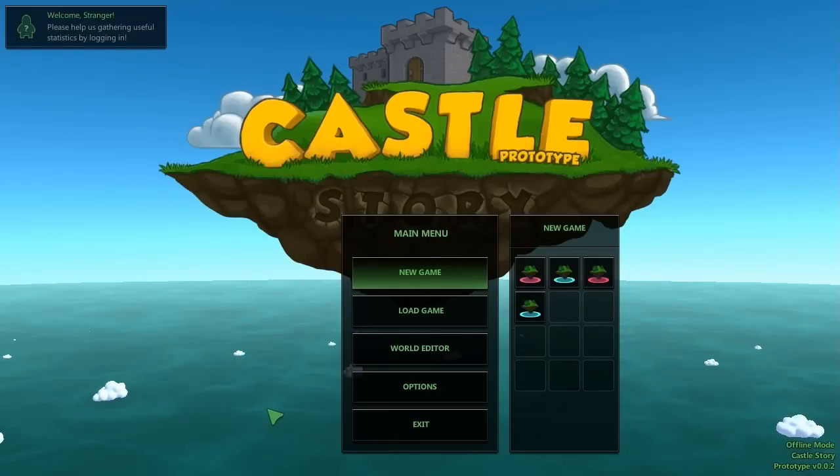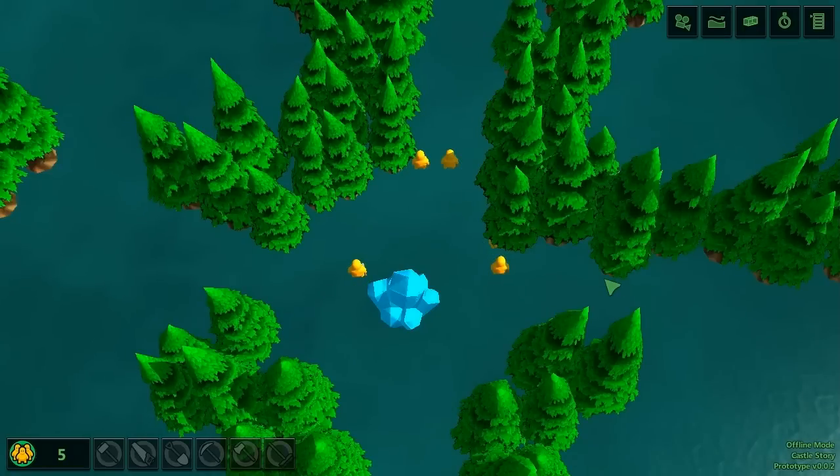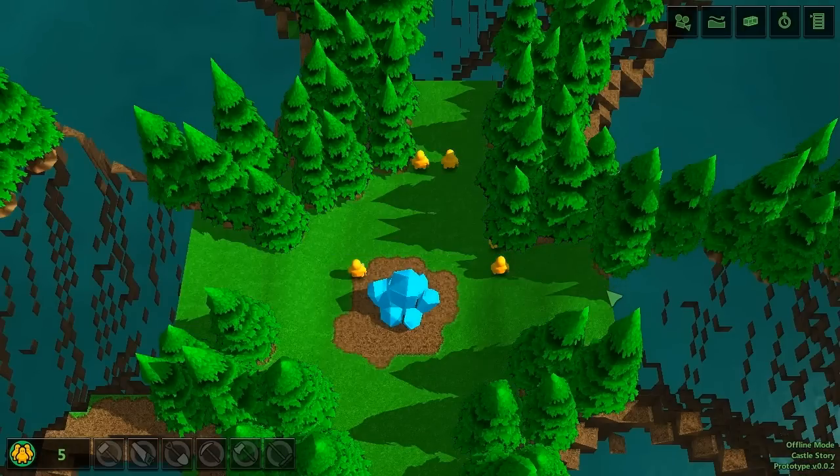Hello everybody and welcome to another video demonstration of Castle Story. Today we're going to cover a few gameplay mechanics we've been working on, namely the waypoint beacon system and what we call the radial menu. To start off, I'm going to load the good old prototype island and explain how it works.